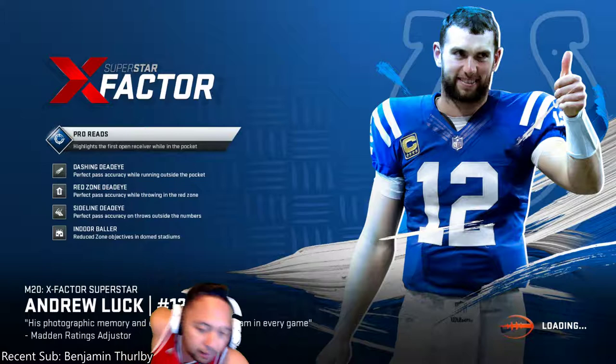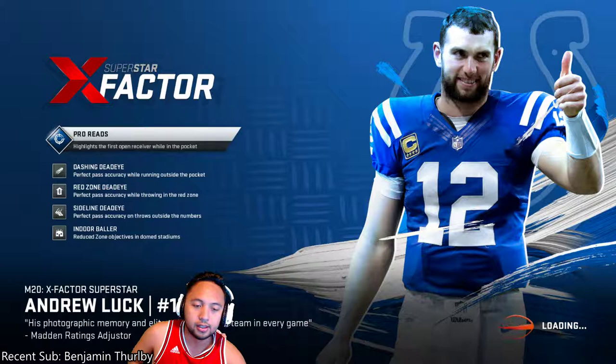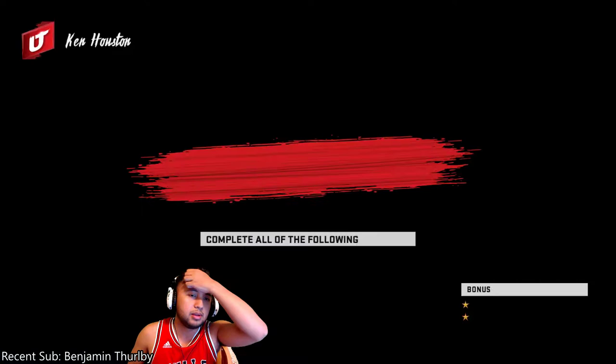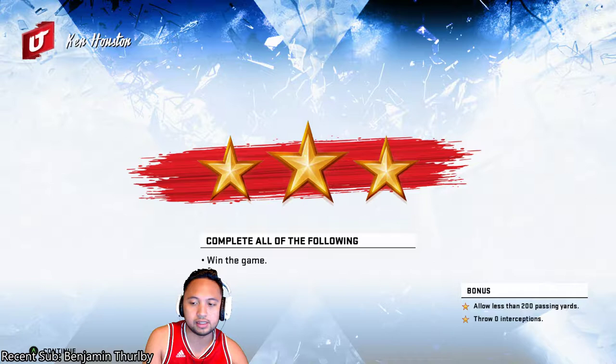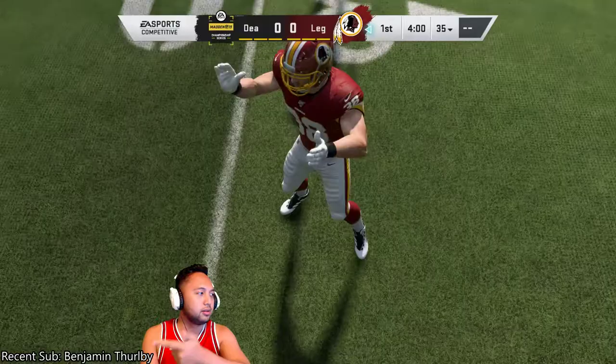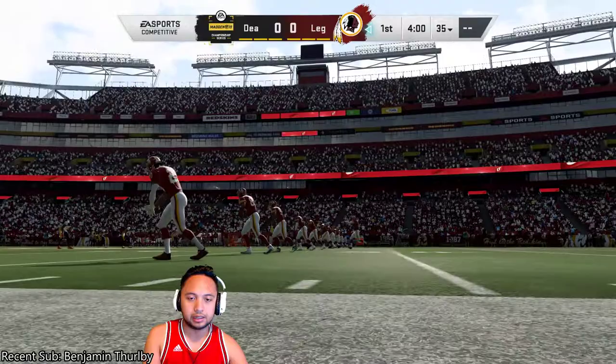The thing I think I'm going to do here is probably minimize my passes, which means I'm probably going to try to run the ball as much as possible. The other challenge was holding the opponent to less than 200 yards. So time of possession is probably going to be important. Win the game, allow less than 200 passing yards - no picks. I can't throw any picks. Most important thing is win the game.